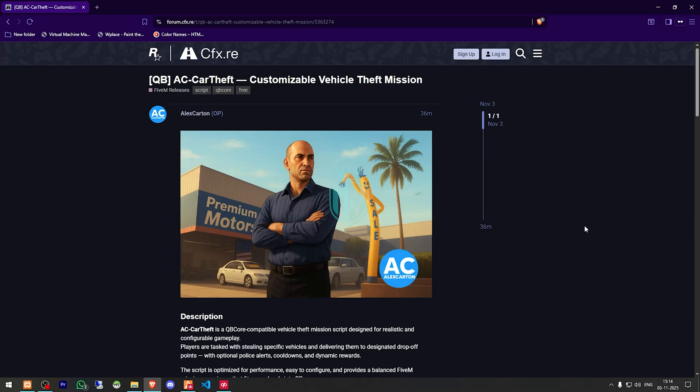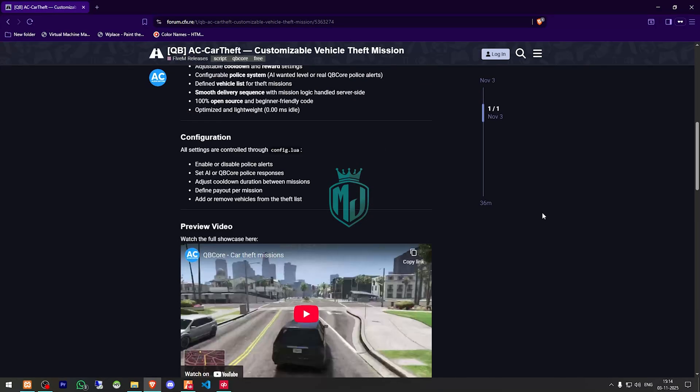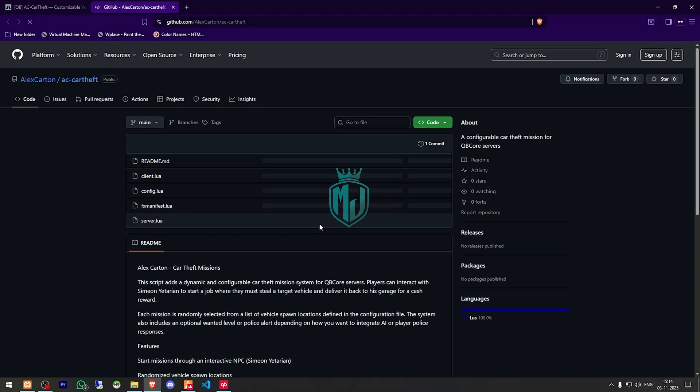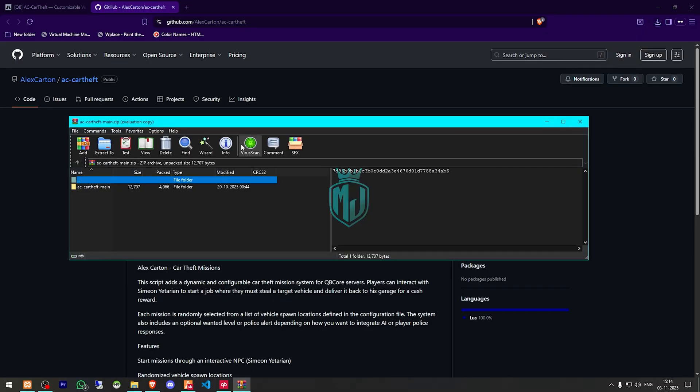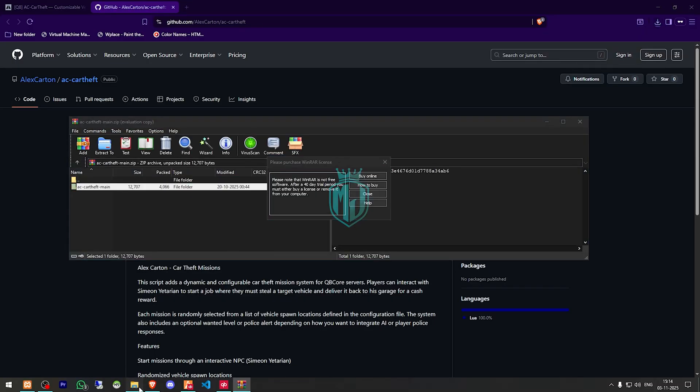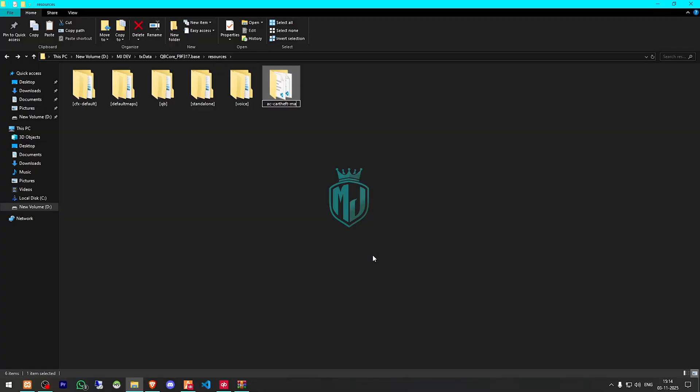Right here we have our script: AC Car Theft — customizable vehicle theft missions. We need to scroll down and get it from the GitHub profile, download it, open it, and extract the file to our resources folder, then rename it.